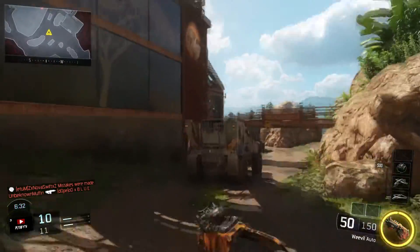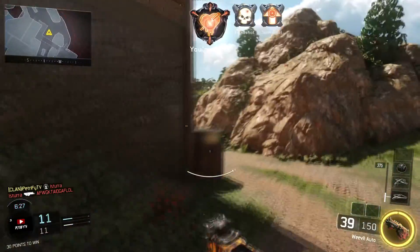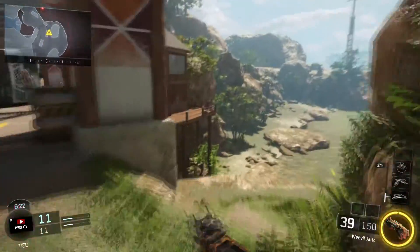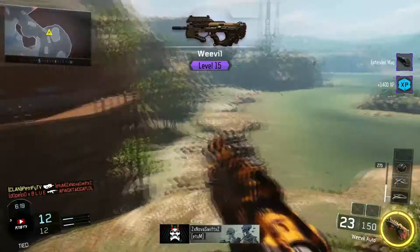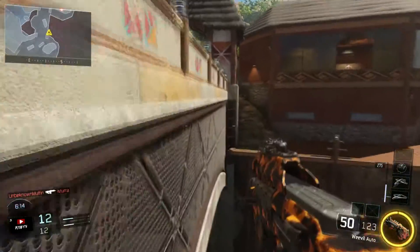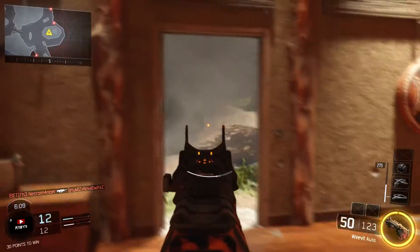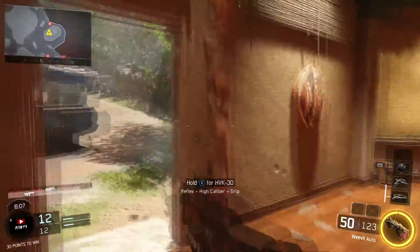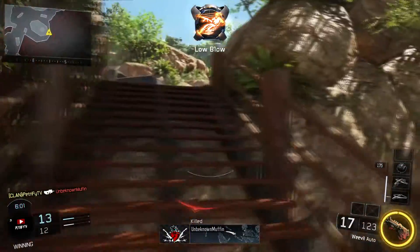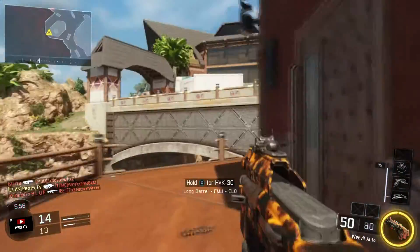We got a guy right here — he almost got me but I got a lucky headshot on him. We're kind of cornered here. We're going to go on top of this window and see if we can get a guy up here. Oh there's a guy right there — got that guy. There's another one right here. We should have another one coming around here somewhere.